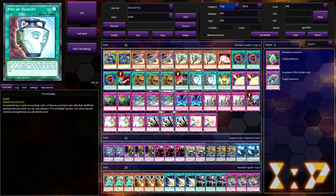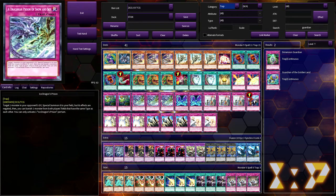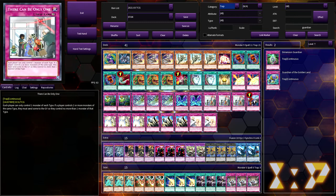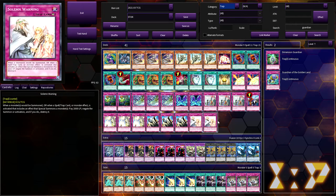For the traps, we're playing double Storming Mirror Force, double Waking the Dragons, three Ice Dragon's Prison, two Phantom Knights' Wing, three TCG Boo, one Imperial Order, three Strike, three Solemn Judgment, and two Solemn Warning. It's your typical stun trap lineup.